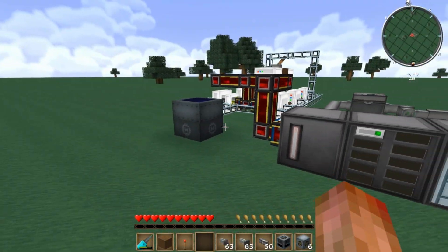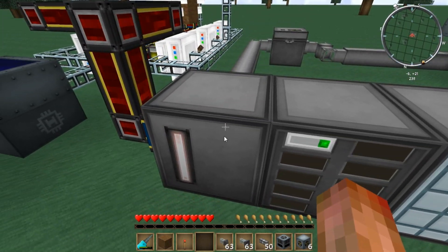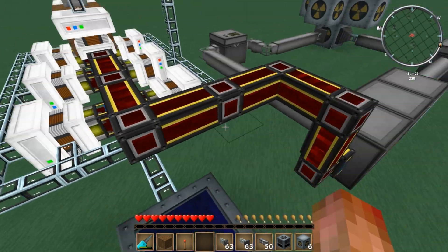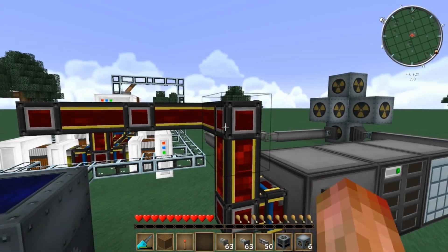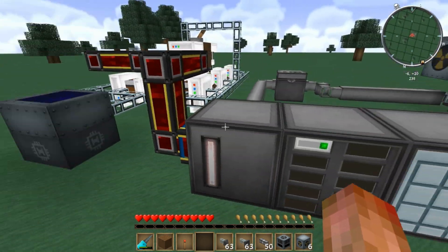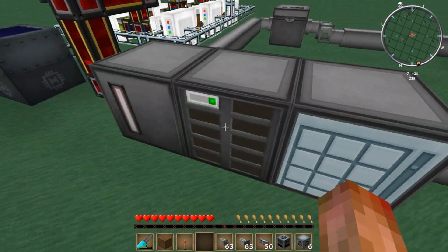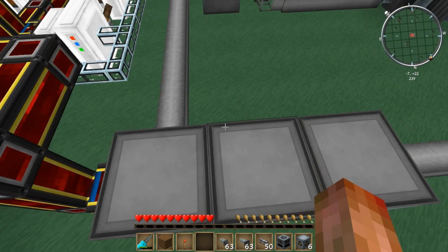But what you'll need is an ME system. ME systems run on MJ energy, of course. You'll need about 19 units of MJ energy — 19 MJ per tick or something — and you'll have a running system.